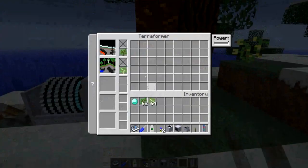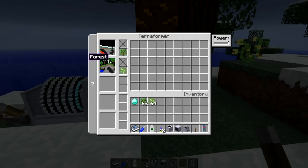If I open its GUI, we can see that for the taiga area I've selected there are currently two options: ice plains and forest. The reason for this is because the terraformer cannot transform a biome into a radically different biome — so you can't go straight from a taiga to a desert, you have to step it through.